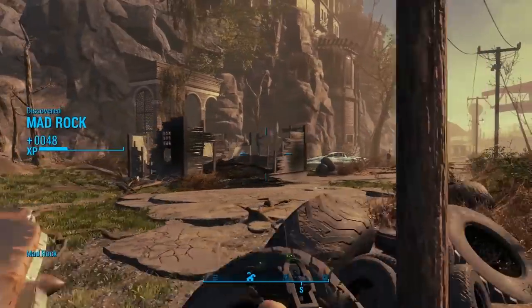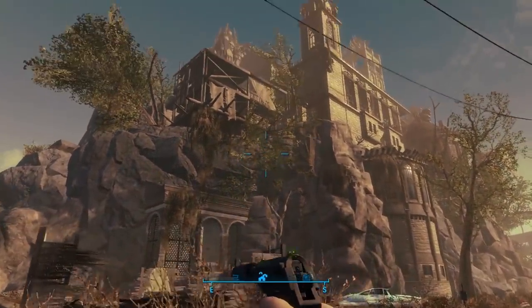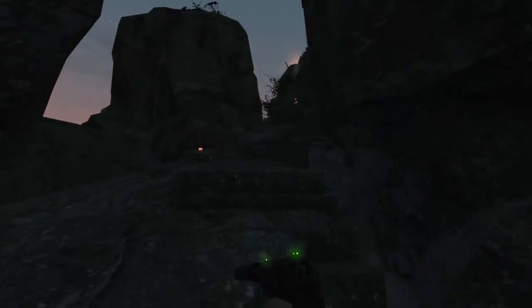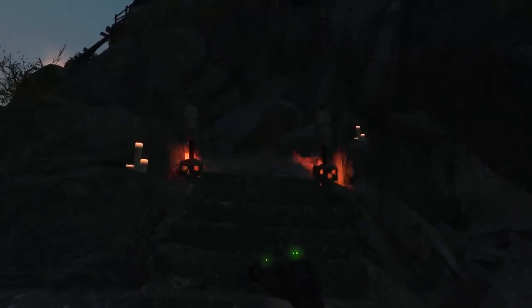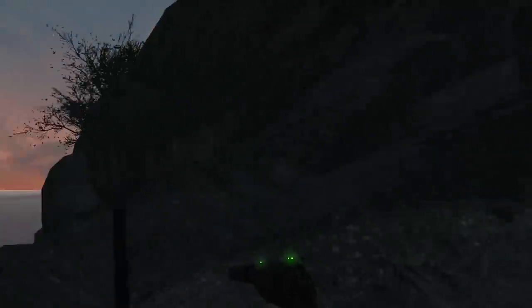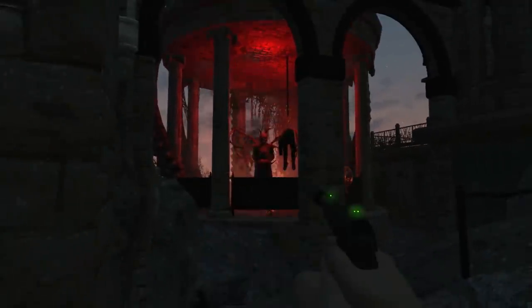First up at number 10 is Mad Rock by Madrox. Spoiler alert, you're going to see Madrox on this list a few times. This mod adds a terrifying new settlement to Fallout 4 located next to Billy's Fridge. Make sure you head over to Mad Rock at night time for the best experience and go ahead and explore. There are keys dotted across the old haunted monastery which you will need to find to eventually make your way to the workbench to claim the monastery for your own and lift the haunted curse. The monastery is incredibly well designed, the architecture is brilliant, and I had a great time exploring — it was challenging but not impossible and parts of it were genuinely quite scary.